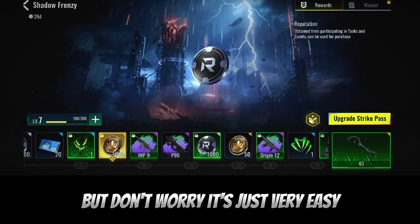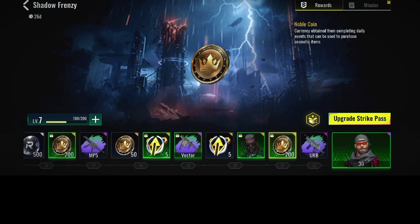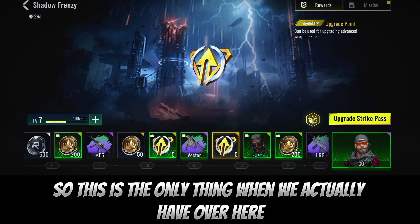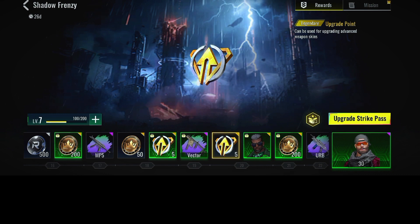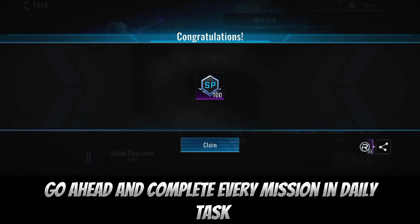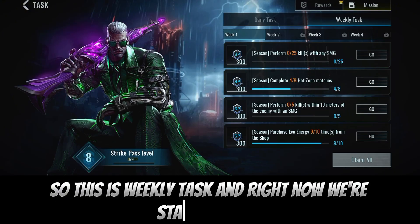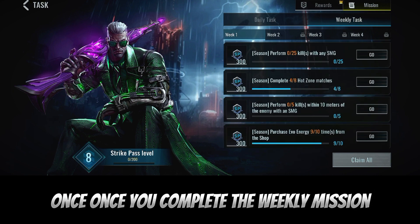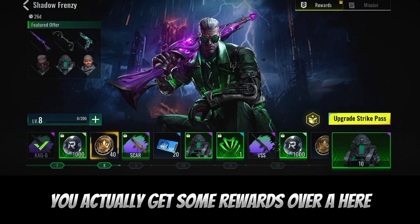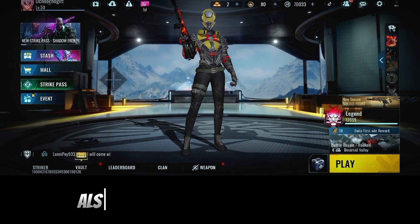Don't worry, it's very easy — just keep playing and you get upgrade points. To get the free ones, you have to complete missions. Go ahead and complete every mission in a daily task. They have daily tasks and they also have weekly tasks. Right now we're in week one, and once you complete the weekly mission you get your rewards. That's how it works.